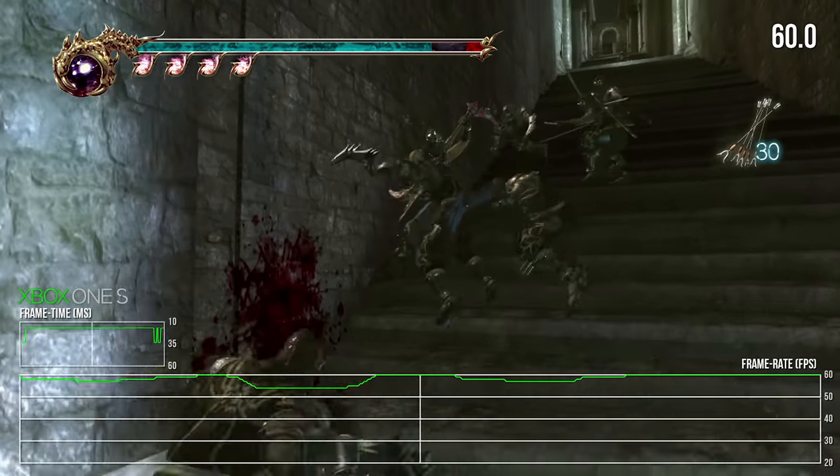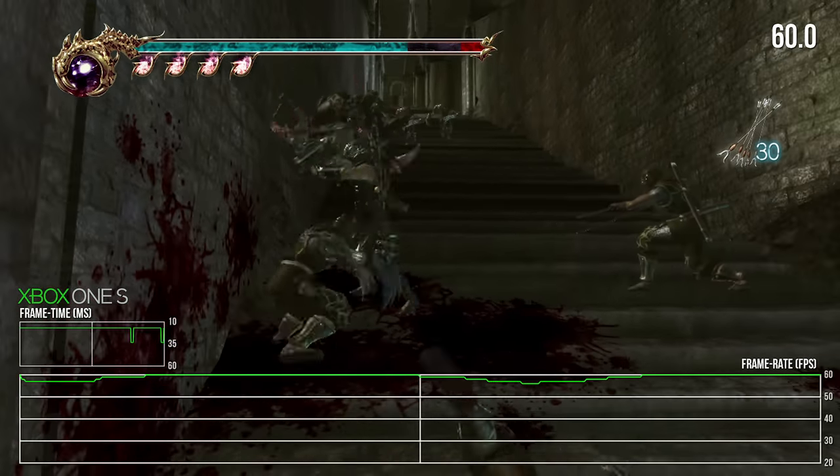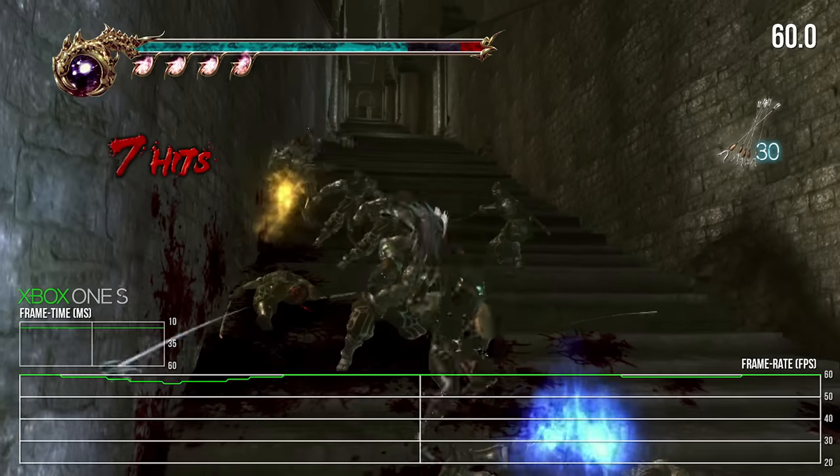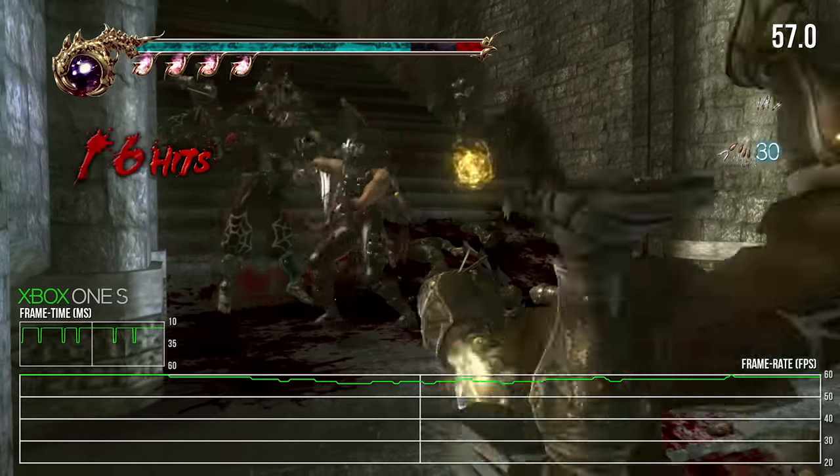The Xbox One S delivers a noticeable improvement as well, regularly hitting 60 frames per second — but it isn't able to fully lock performance as we see on the X. So it's better, but not perfect.